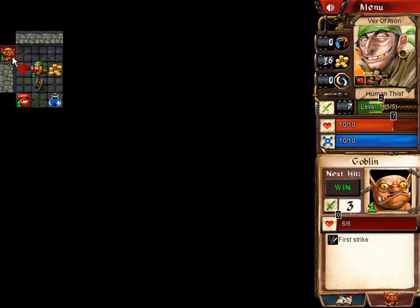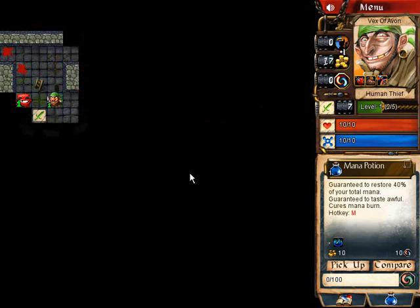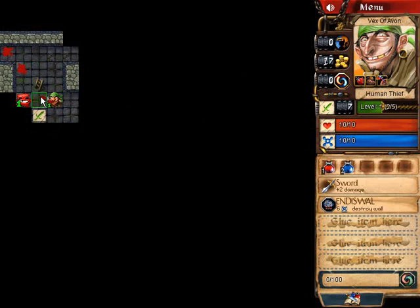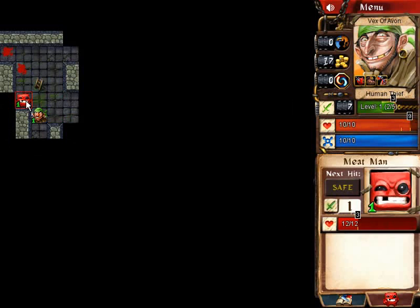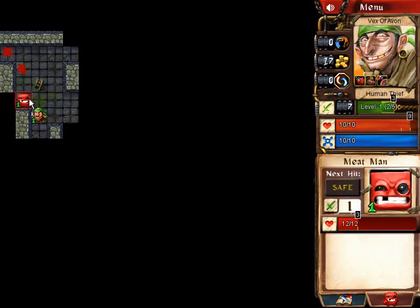I can kill this goblin. The goblin has first strike, but since it will die, it doesn't matter. There's a mana potion — I like to stock up on my potions and wait until the final boss because a lot of the time you kind of need that. I just got an attack boost. The meat man isn't going to do too much damage to me. You can see over on the right the two attacks that it will take to kill it, and in those two attacks it'll only take me down to here.